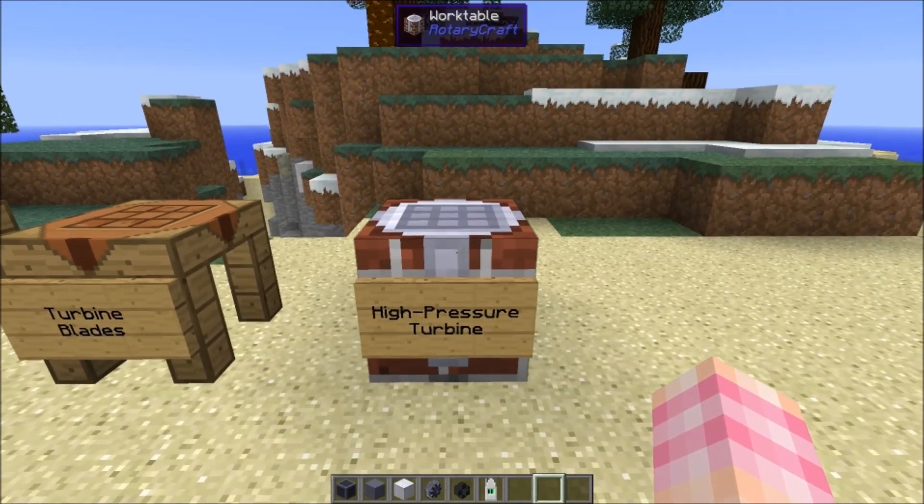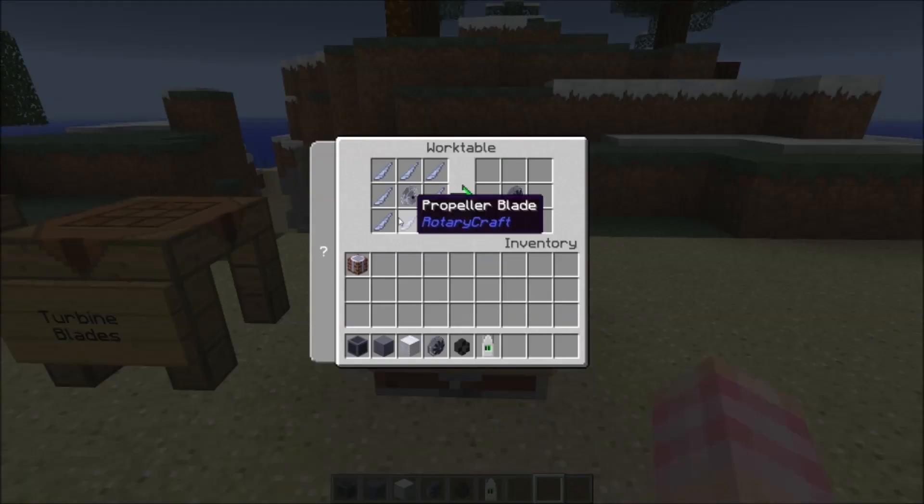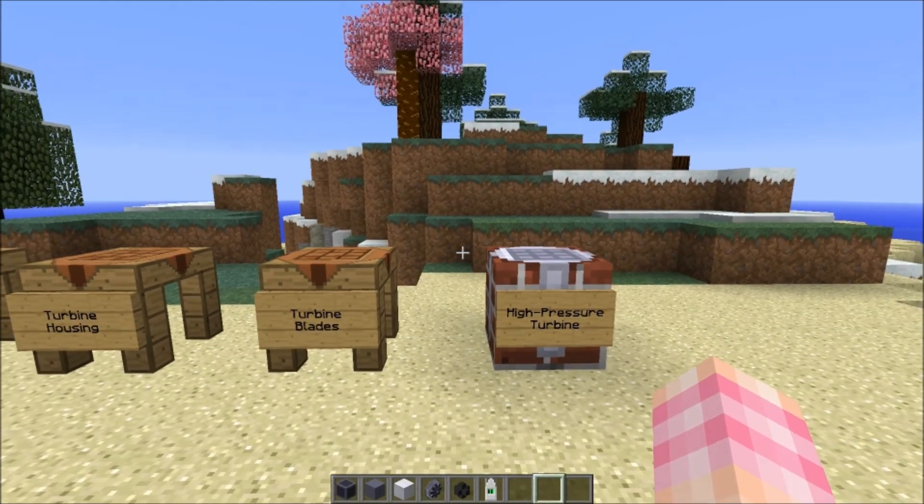You're also going to need a number of high pressure turbine blocks. These are crafted with a normal turbine surrounded by eight more propeller blades — keep in mind this is the placeable turbine, not the crafting component turbine. That gets you a high pressure turbine block. The high pressure turbine is a multi-block, so we have to build it.